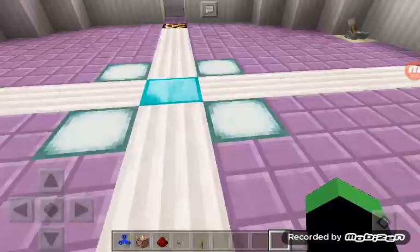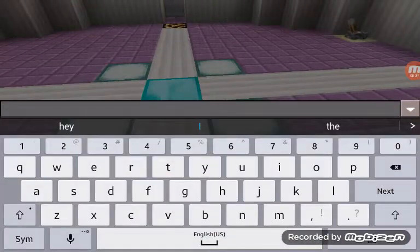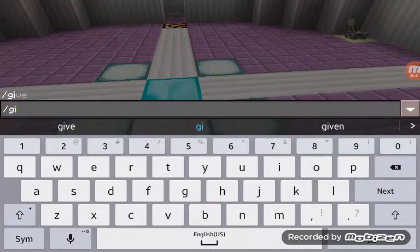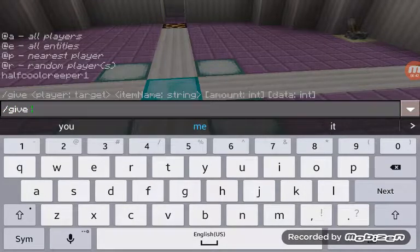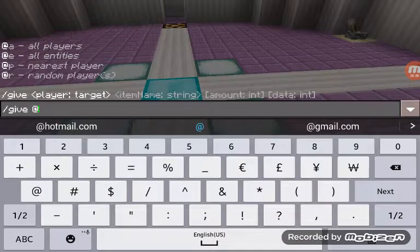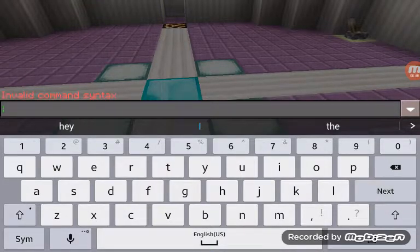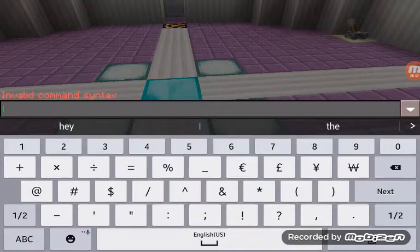So first, how to get the command block. You need to go to chat and then type slash give, and your name — or you can put at P, which is probably the best one if you want to give yourself a command block.